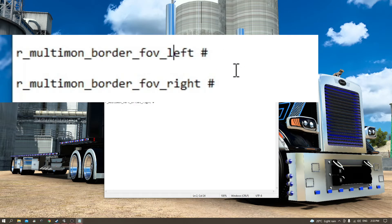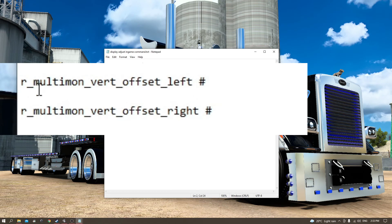For example, on my right-side monitor I put something like minus 0.18 just to fine-tune it. The last display adjustment command is 'uset r_multimon_vert_offset', which adjusts the height of your left and right screen image to align with your center screen. Sometimes you think your triple screen setup is flat but the in-game image isn't aligned. Use the center screen as your base and adjust the height of the left and right screen image to line it up. When I first started it stressed me out so much — driving with misaligned screens is visually upsetting.